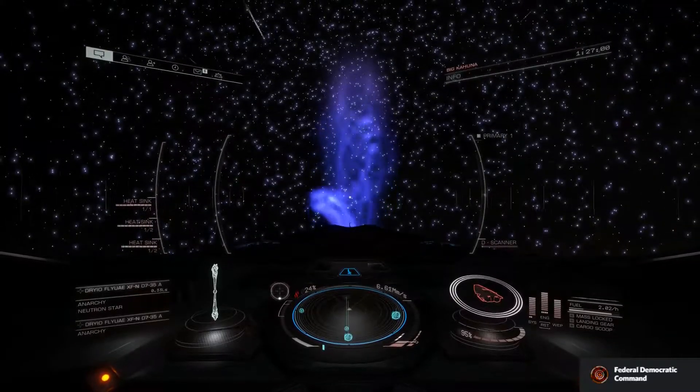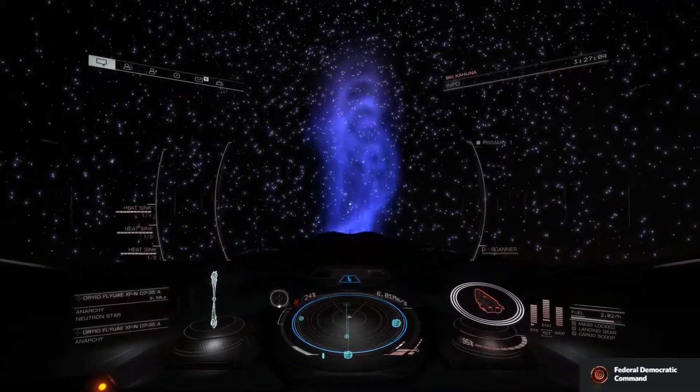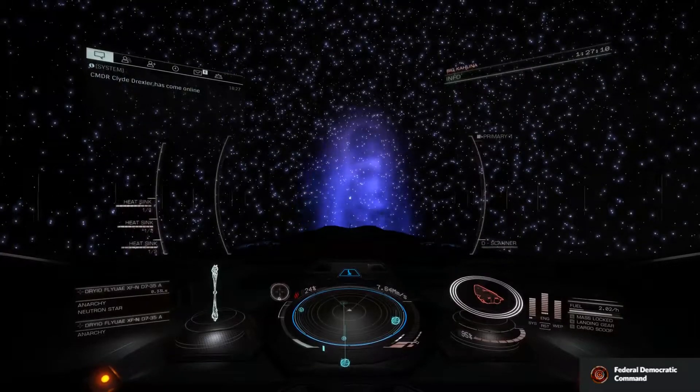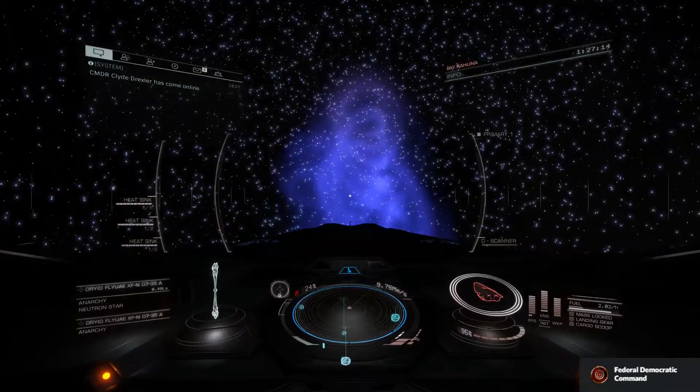So I slowly go up toward the cone, cutting my ship onto the outer edge of the cone. And then I'll slowly drop into the cone just by lowering the pitch.